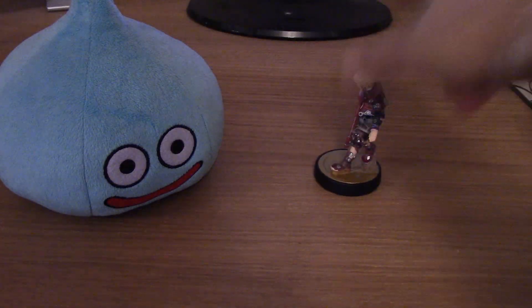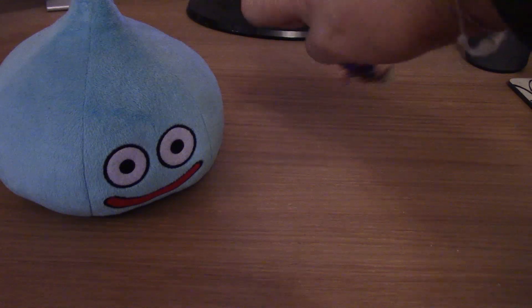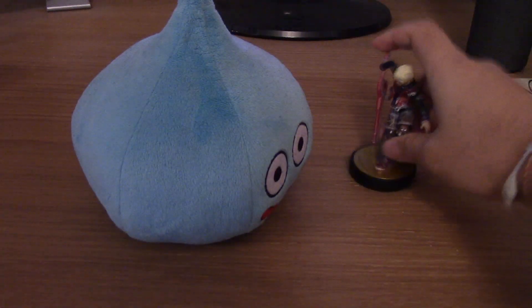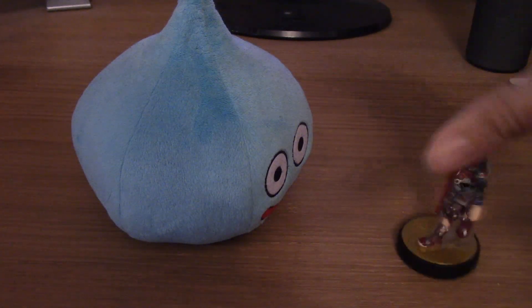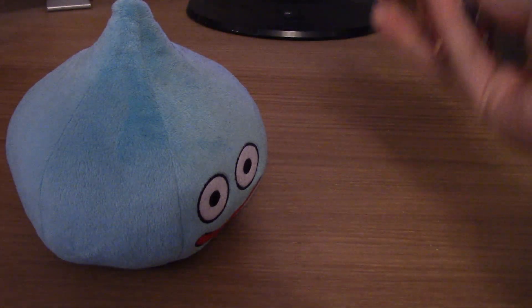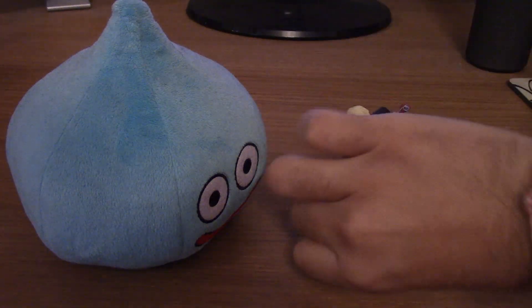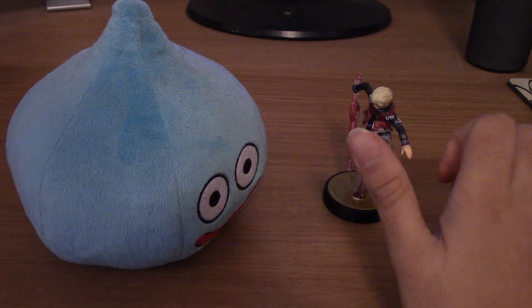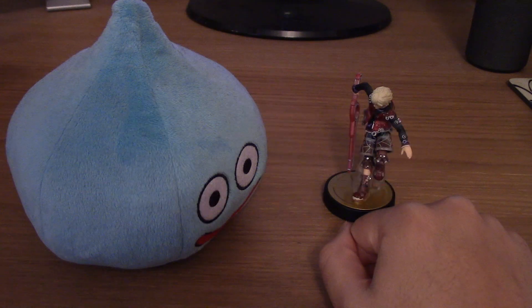I was going to do Jedi Fallen Order, but I got it on Origin Access Premier and so I didn't have access to it anymore. So let's just pretend this is Cal Kestis. The double jump in Jedi Fallen Order is pretty cool — you can do a double jump like that, or a forward flip, or a back flip, or a side flip. So if an enemy is shooting a laser at you, you can do a side flip to dodge. The fact that you get the animations of the front flip, back flip, and side flip all just kind of comes together. It's a pretty good double jump. I'm going to give it an 8 — I think it's worth an 8. It's a nice double jump.